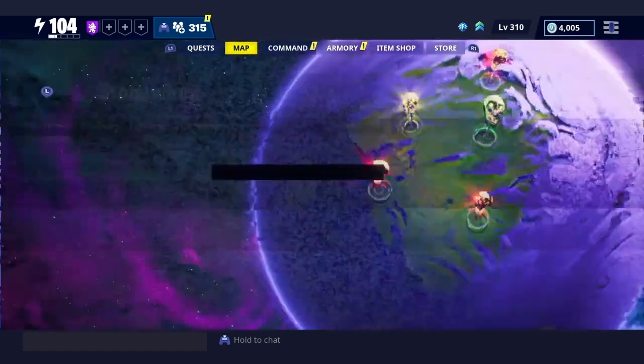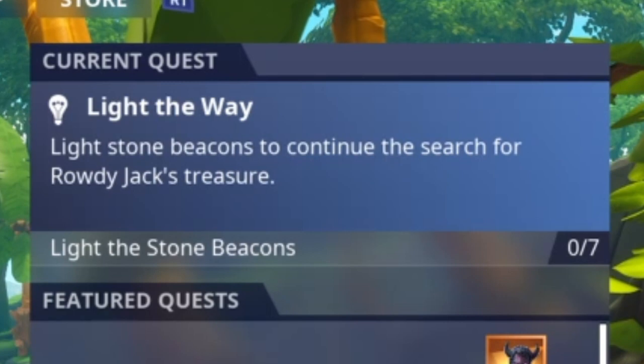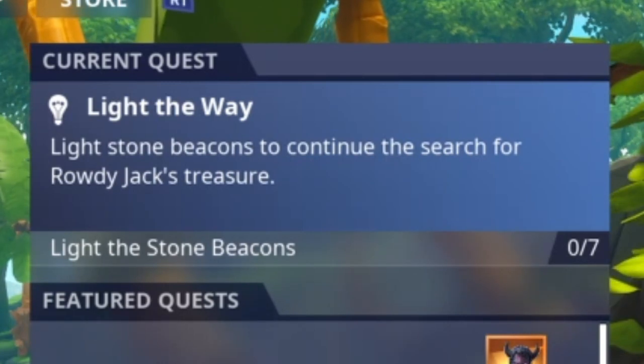Anyways, let's get right into the video. So today we're going to start with Light the Way — light the stone beacons to continue the search for Rowdy Jack's treasure. We have to light the stone beacons, and we had to do 7 of these. No biome specified — all you got to do is 2 submissions. So that's what I'm going to do right now.